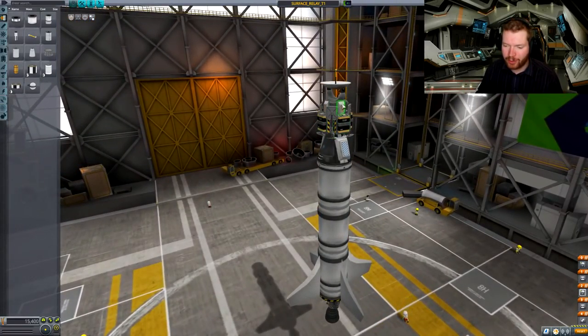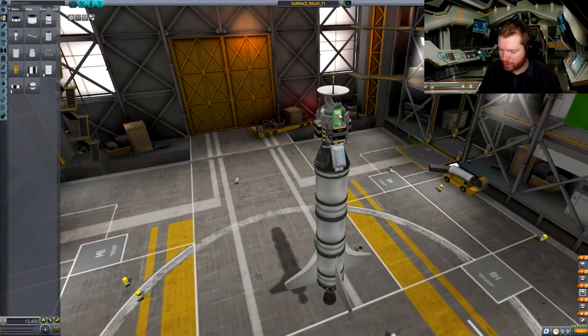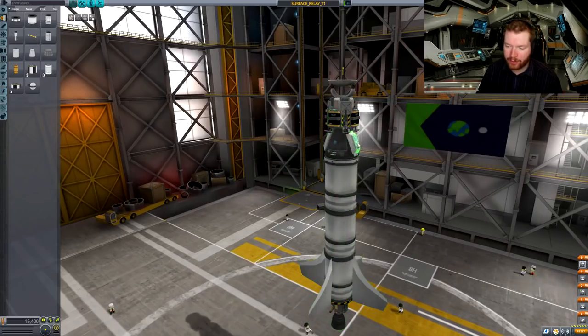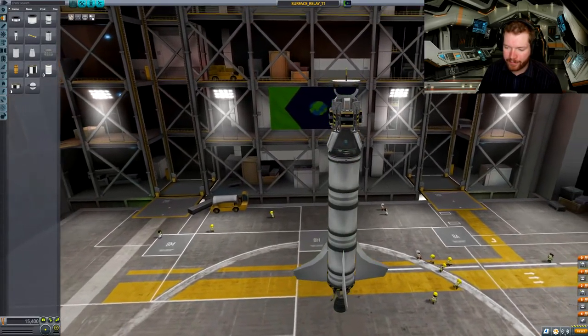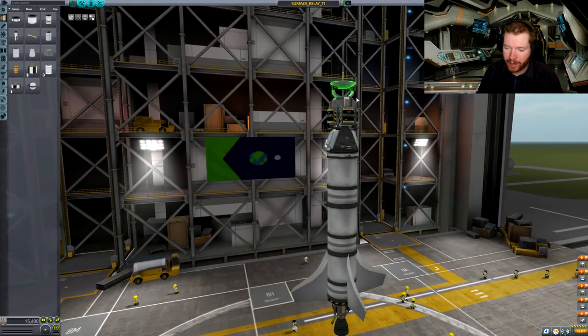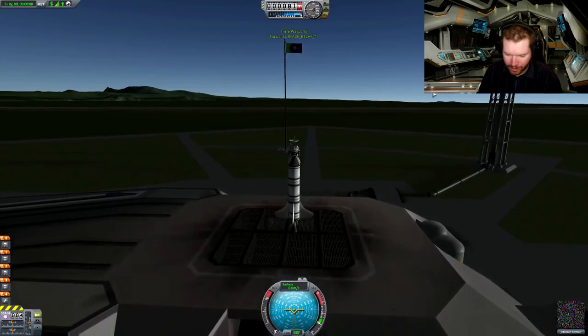Once we get down to an altitude where we can begin to deploy the parachutes, we're going to deploy the drogue chutes on the payload and wait for those to deploy fully. Once they're fully deployed, we're going to detach the main capsule from the payload and then deploy the parachutes on the main capsule, which should mean the main capsule lands safely and then this one lands somewhere nearby. That is the plan — in my experience, no plan has ever survived first contact with a launch, so let's see what happens.